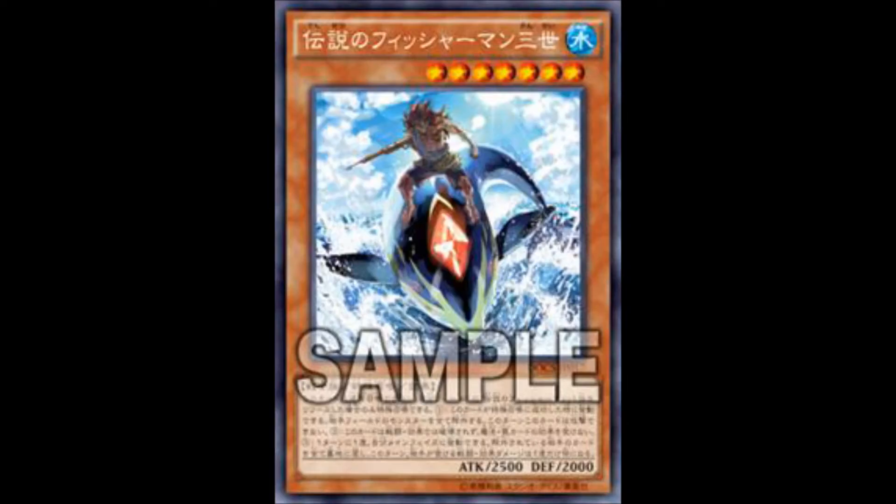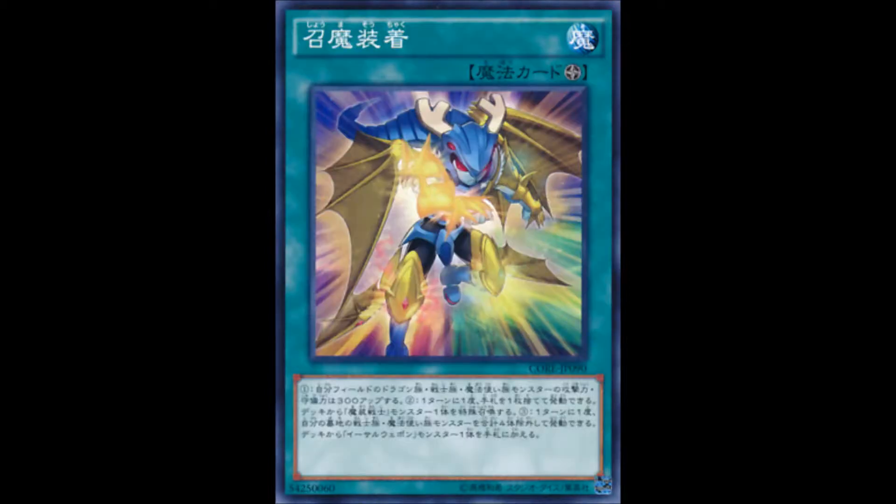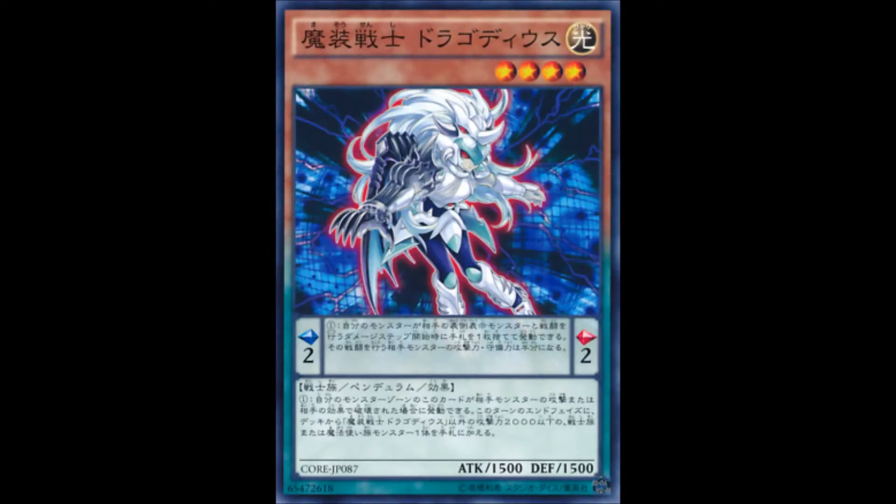So how would you go about building a deck around this? One option is to use the Empowered Warriors — a lot of their cards are OCG exclusive at the moment, but you can use things like Empowering Armory to search out an Empowered Warrior to tribute for Legendary Fisherman, making it easier to get the board set up to tribute summon Legendary Fisherman and get out Legendary Fisherman 3. On top of that, Dragocius the Empowered Warrior can search out Legendary Fisherman, and you can also Pendulum Summon Legendary Fisherman to set up the tribute.